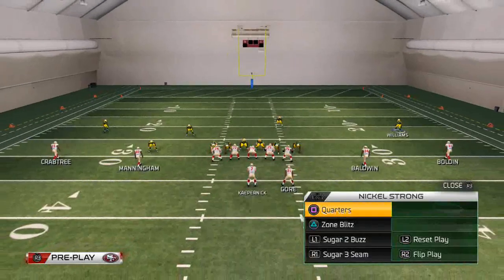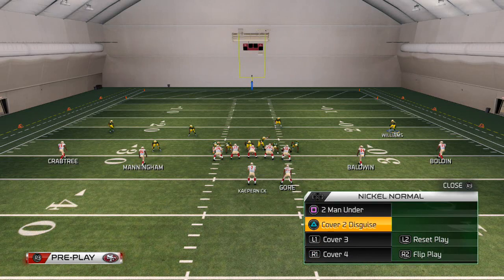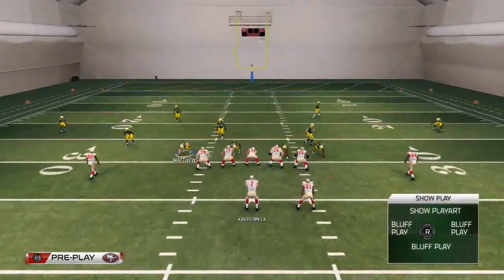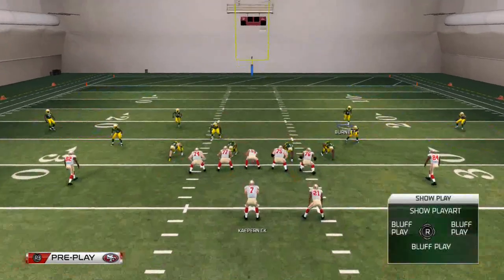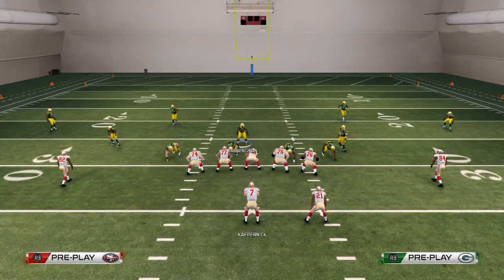The play we use for that is the nickel normal, and we like to use the two-man under, cover two sink, or cover two disguise in this situation, cover three, and cover four. So when we want to play coverage defense, we're going to audible. I like the cover four the most. What I like to do is grab onto these two safeties and put them in hook zones, then man align and then base align. Then I'm going to shift my linebackers to the right so that my safeties stay deep.